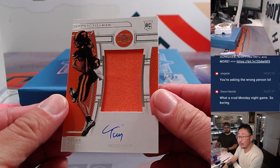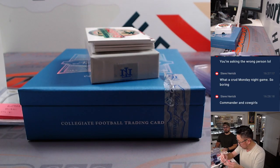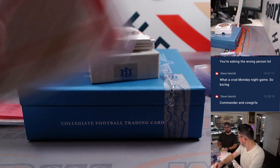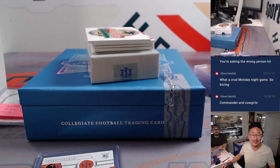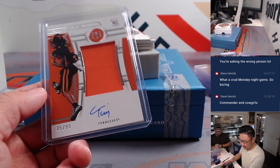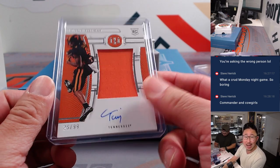We've got Cedric Tillman jersey and autograph, 25 out of 99. Does Cedric Tillman sound like a Dallas Cowboy? He's actually a Cleveland Brown. Cleveland, this is for you — Francis getting the Browns straight up.